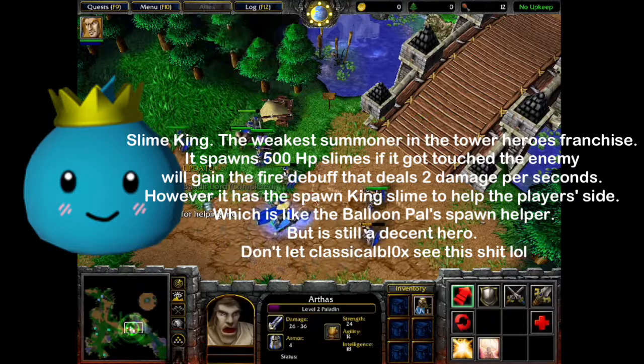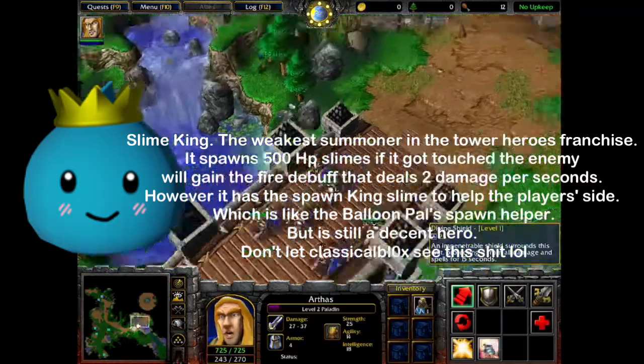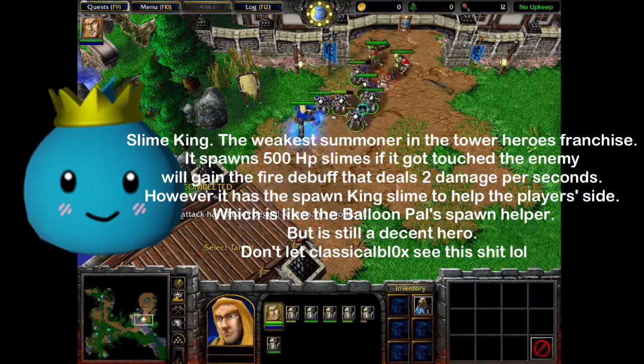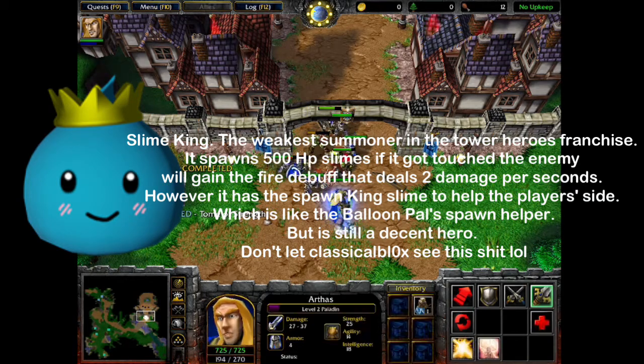Slime King — the weakest summoner in the Tower Heroes franchise. It spawns 500 HP slimes if touched. The enemy will gain the fire debuff that deals 2 damage per second. However, it has a Spawn King Slime to help the player's side, which is like Balloon Pal's spawn helper. But it's still a decent hero.